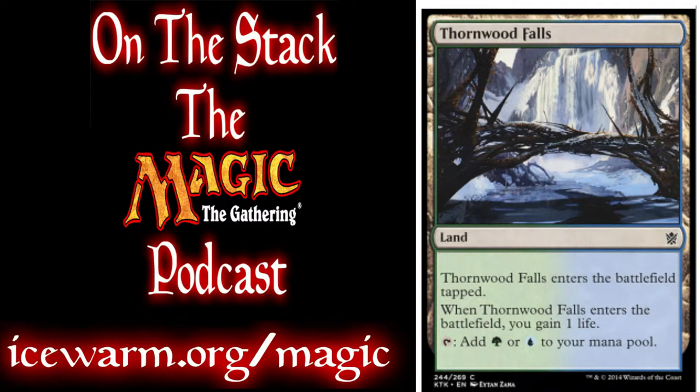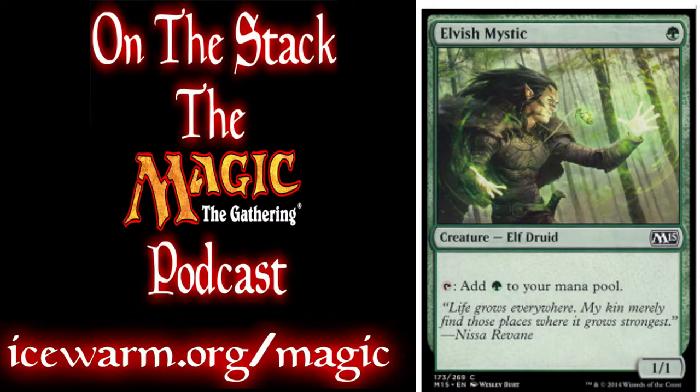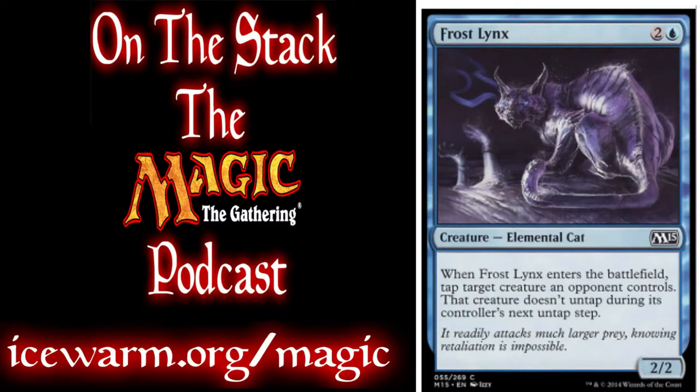Moving into our creatures, we have 2 Elvish Mystics, which tap for 1 green mana and are a 1-drop, so only 1 mana to play them. We have 2 Frostlinks, which is a nice 2/2 that also causes something to be tapped, and it doesn't untap during its next untap step.